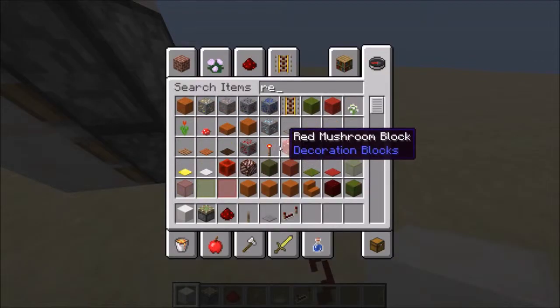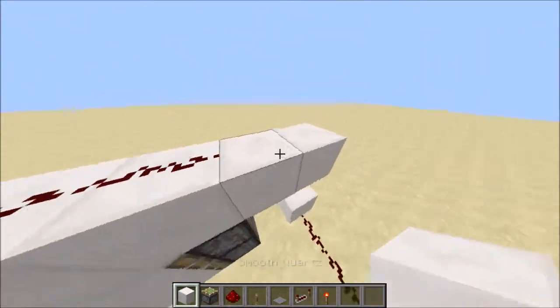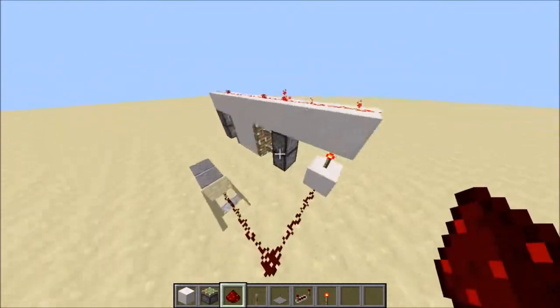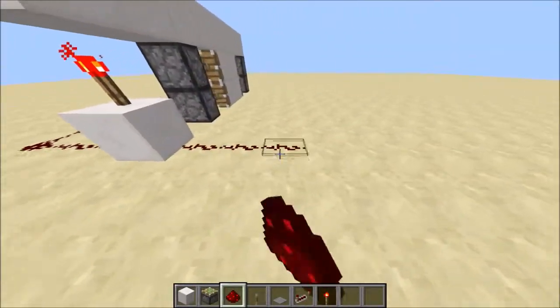Then place a block, a redstone torch on top of it, and another block. Then place another block to its left, put redstone on top of that, and you will see that your door will activate. Then just repeat this process on the other side.